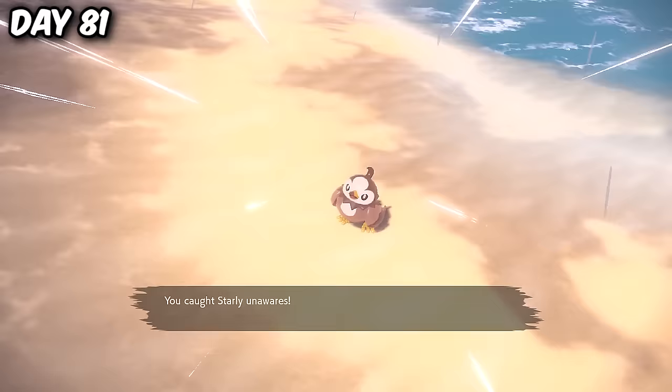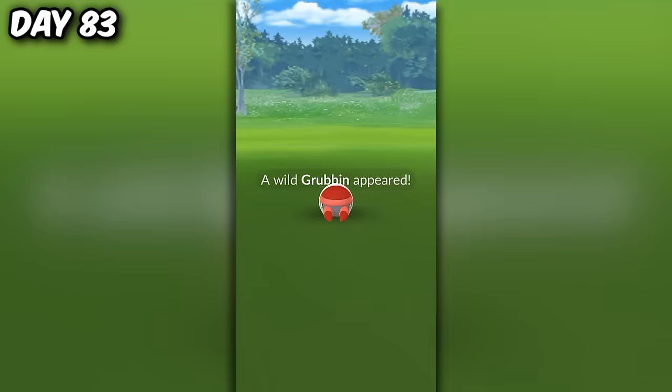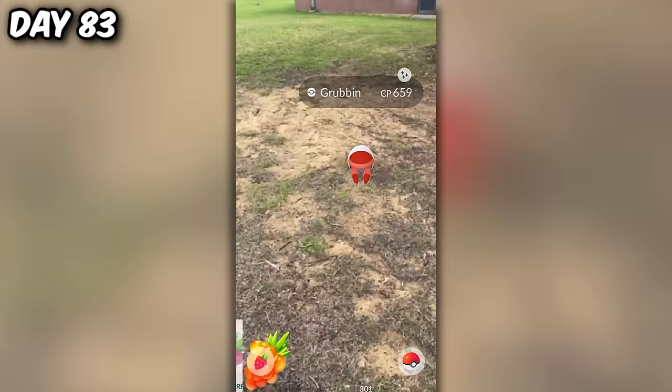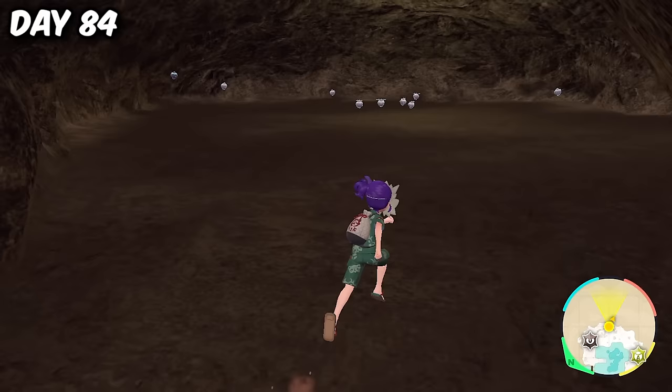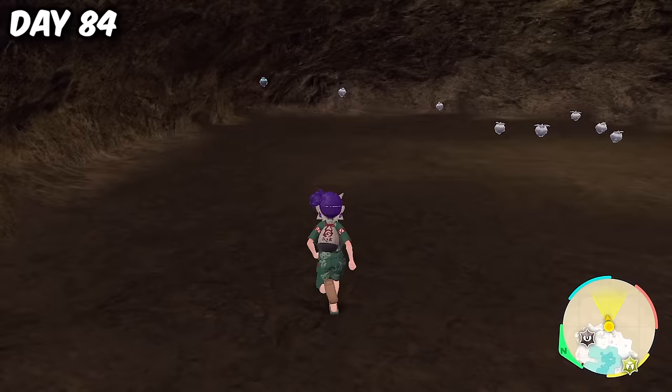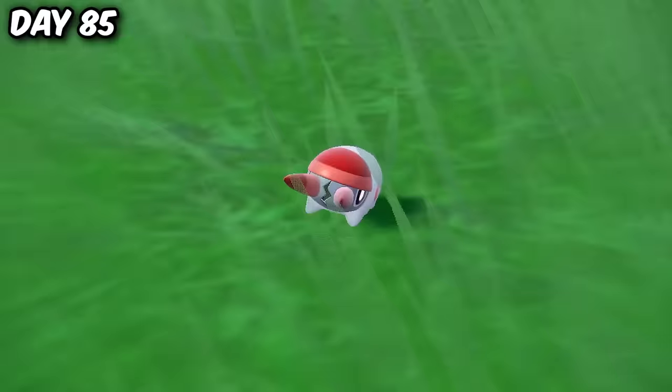Next we found a Starly, which isn't anything special, but the following day I managed to find one of the best shiny mythicals in Pokemon Go — the vibrant red Genesect, which just looks amazing. Then it was Grubbin Community Day, and I absolutely love Grubbin. I managed to get a bunch of shinies, with one having a 96 IV rating, which is crazy good. Then came filming my Kitakami shiny dex video, with a shiny Carbink, Grubbin, and a Nosepass.